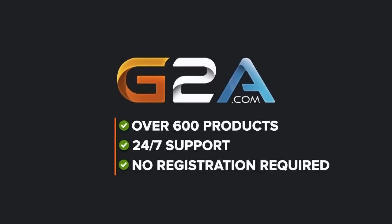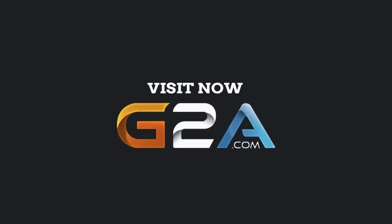For cheap games, Xbox Live and PSN codes, check out G2A in the description and use the code Echo at checkout.